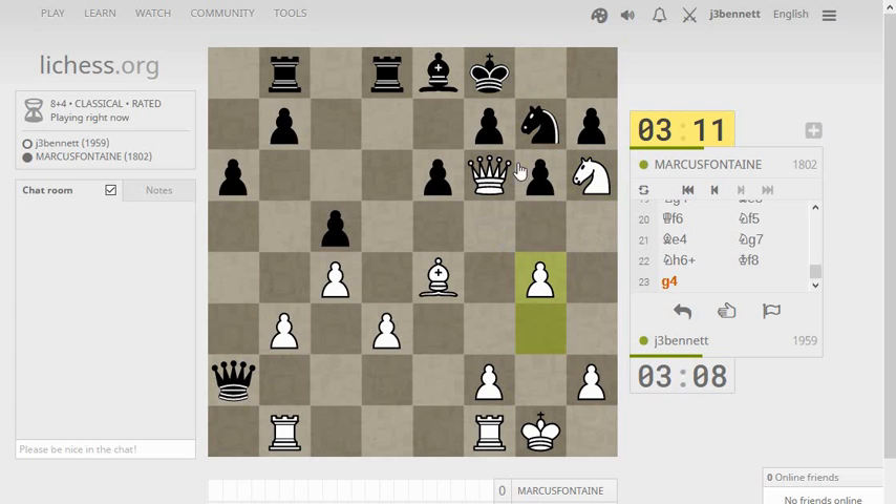Then I can push the h-pawn forward, exchange out on g6, take with the bishop there, because the f-pawn will be pinned. So, pawn takes, pawn takes, bishop takes — brings another piece to bear. He doesn't want to allow that, understandably. He goes for this. Can I avoid the trade here? It's not so easy.